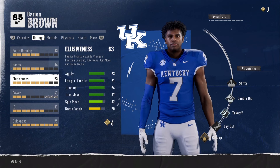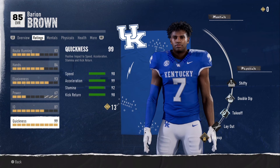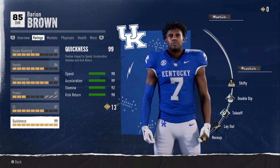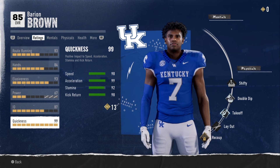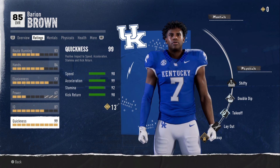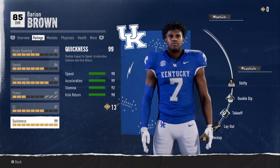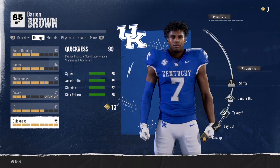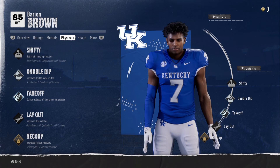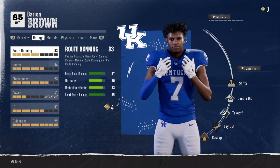His spin move says only 82, but whenever I'm playing with him it feels like a 99. IQ awareness 85, ball carrier vision 91. His quickness though — 98 speed, 99 acceleration. Trust me, the juke move and spin move are crazy with him. His kick return is a 98. This dude is an all-around player. Put him on jet sweeps every play or some type of read option or toss and you're getting a touchdown almost every time. If you have him in dynasty, you can upgrade with the shifty direction once he unlocks that ability — he'll be even more crazy.